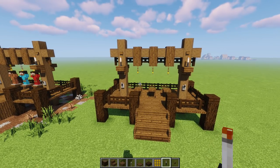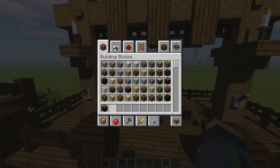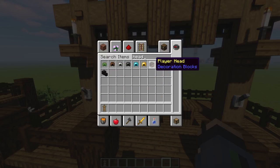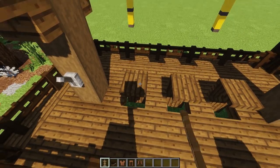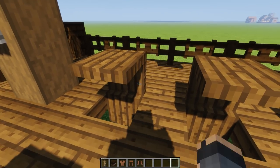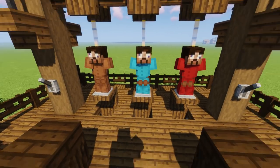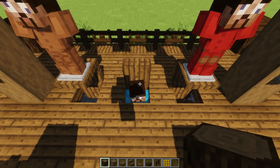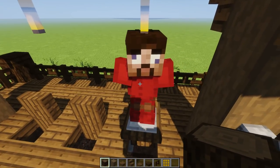If you want to add bodies, grab an armor stand, a player head, and some leather armor — it looks the most realistic. Place the armor stand with the head on top on the platform. When they're ready to go down into the abyss, just trigger the mechanism — goodbye! And the next one — bye bye! And the worst of all — goodbye!